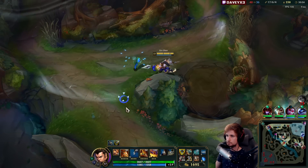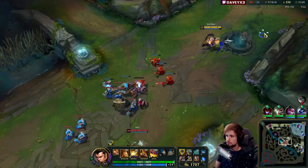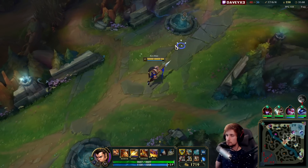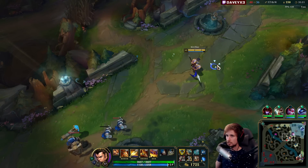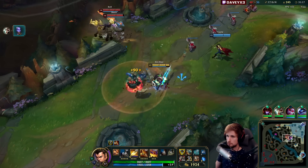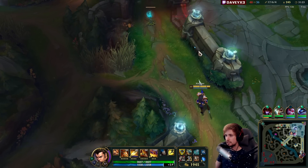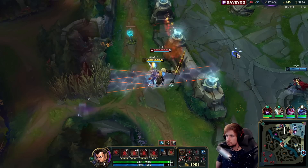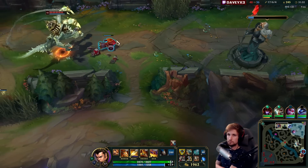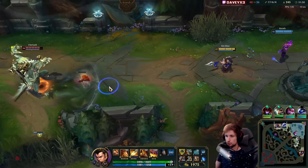This guy is baiting — I'm not going to fall for that bait. I would like to 1v1 the Riven, but that guy is also ultra tanky. Shaco is obviously baiting. I can't kill the Cho yet — he looks very tanky and very strong, but he's not for me. I've got so much on-hit.